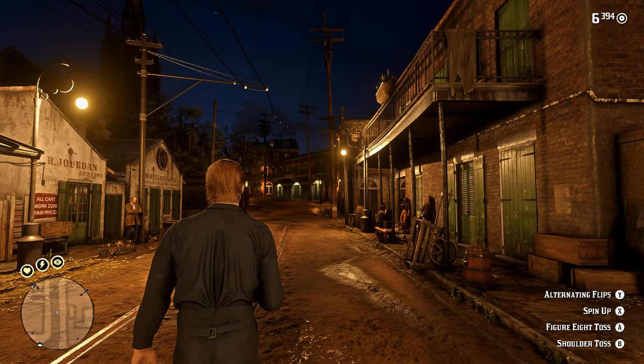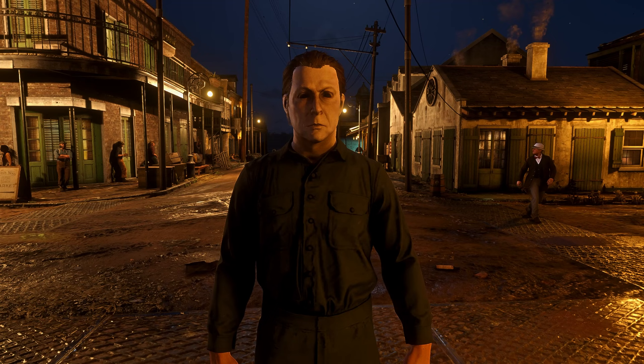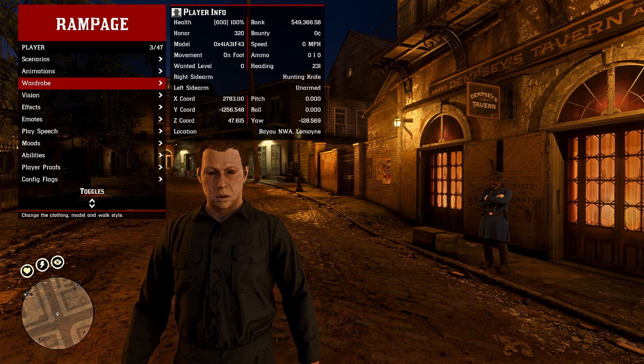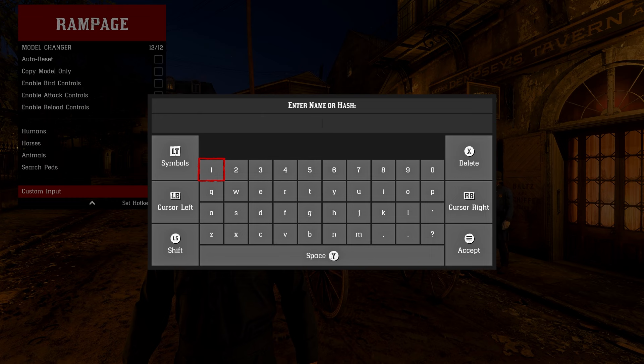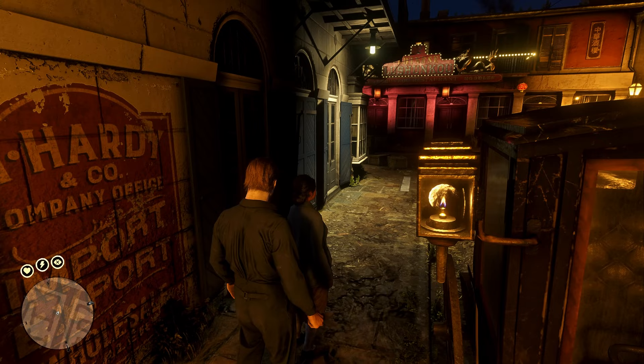The first mod is Michael Myers. This mod lets you swap to Michael Myers using Rampage Trainer, so you'll have his iconic mask as well as his jumpsuit and boots. It's relatively easy to swap to him — go into Rampage Trainer, go into the player menu, then wardrobe, and into model changer. Go all the way to the bottom to the custom input and type in 'Myers.' Your character will change to Michael Myers and you'll be able to roleplay to your heart's content.